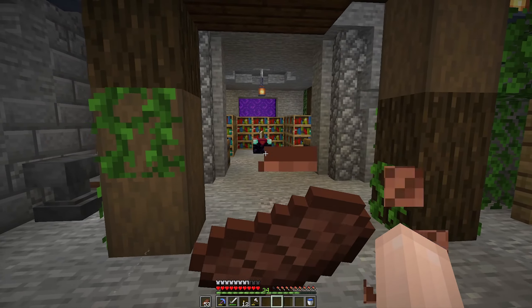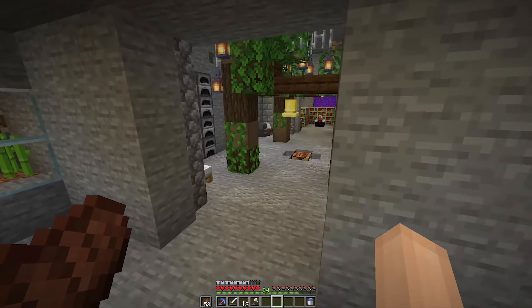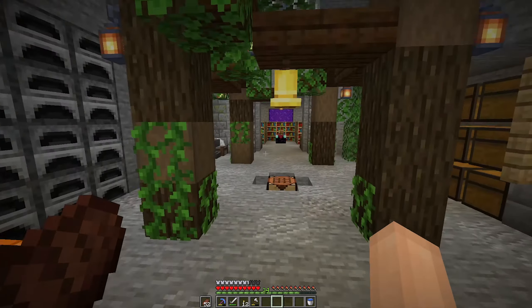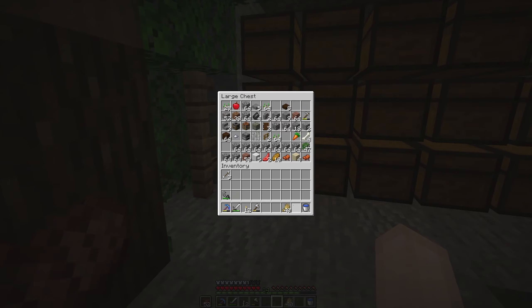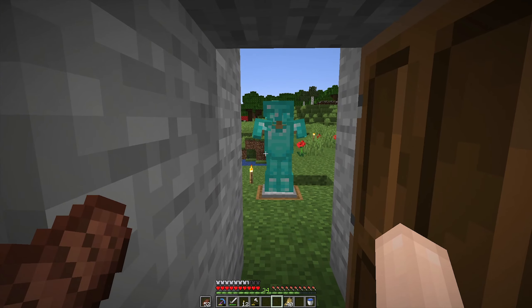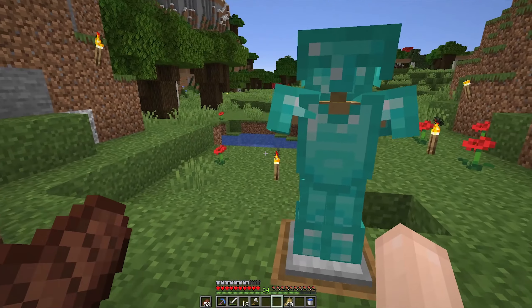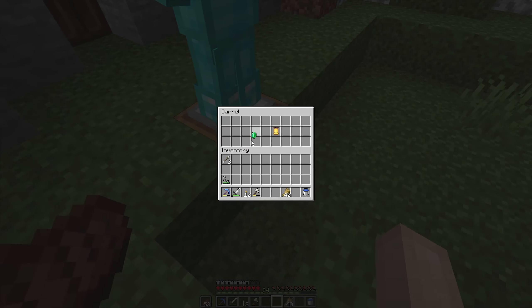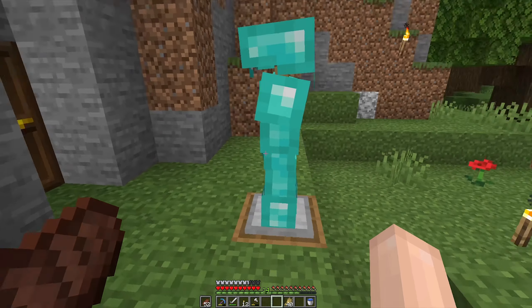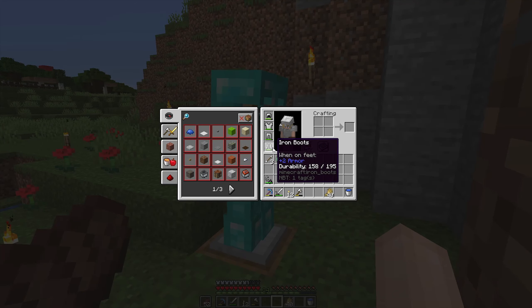I don't think I'm going to work on this base much anymore, apart from maybe this room. Those baby cows I've grown up, so I'm going to quickly... What the hell? Is it a barrel? A gift. And a bell? I'll take an emerald and a bell. Well, that's awesome. I was needing an upgrade, so that's useful. I'll take some diamond armor.